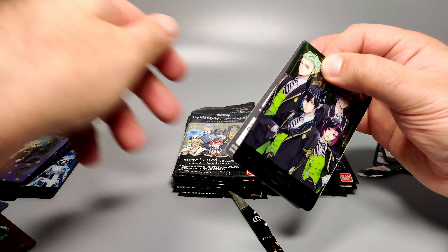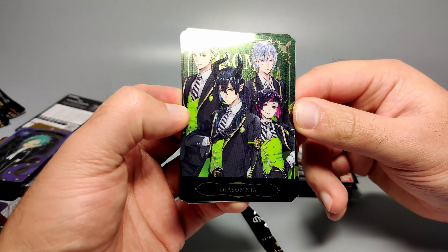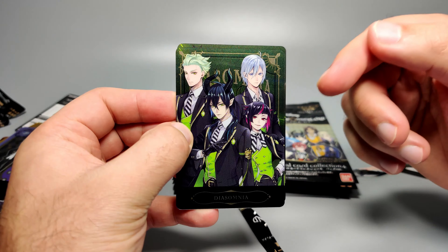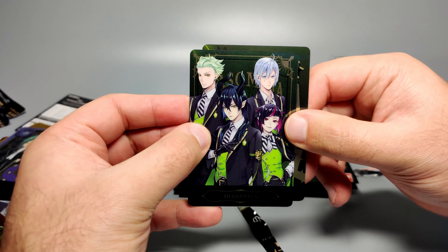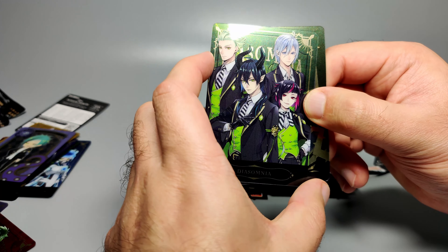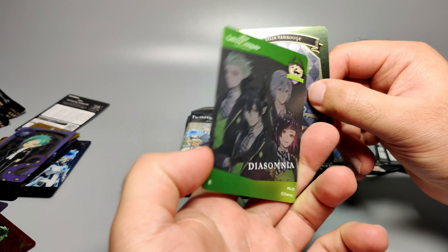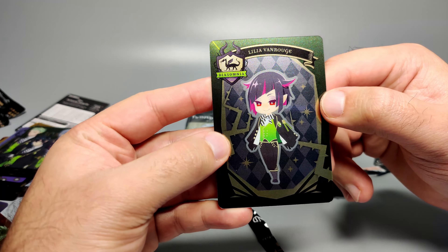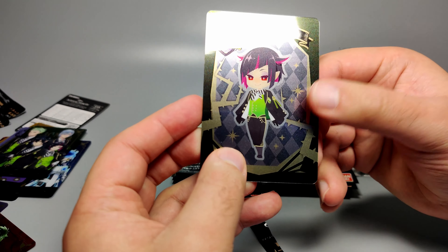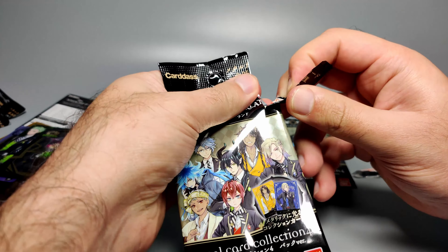Next is a group card — this is pretty cool — the Diasomnia group with Malleus and the others. I forgot some of their names but I believe it's Lilia. They look great with their green waistcoats. Then we got Lilia Van Rouge in SD form, which actually looks quite good — I love the outfit and the trousers. That's actually kind of cute. Maybe I'm slightly changing my mind about the SD cards.